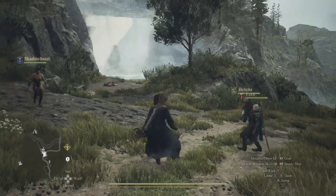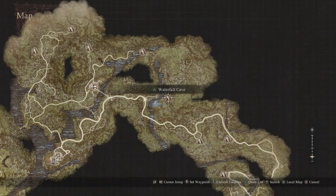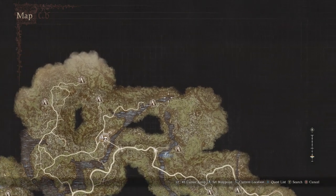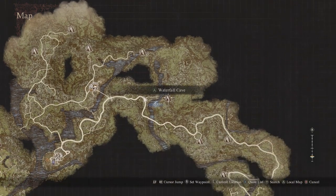Alright, I'm going to show you guys where to actually get this armor. You can get it at the waterfall cave right here. It also loops all the way around, and you can go to the waterfall cave in the very beginning where you crash on your griffon.